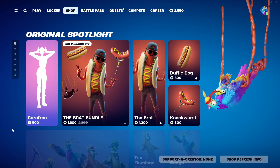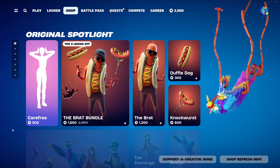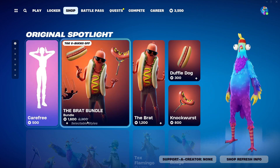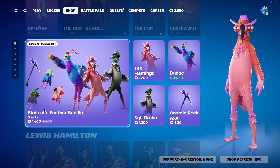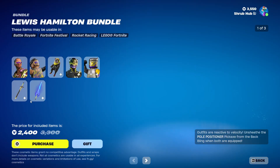Hello y'all, I'm Octanezio and today I'm checking out the item shop for the third of the third, 2024. First we have the Carefree and Brat bundle still here, then we have the Birds of a Feather bundle still here, then we have the Lewis Hamilton bundle back.